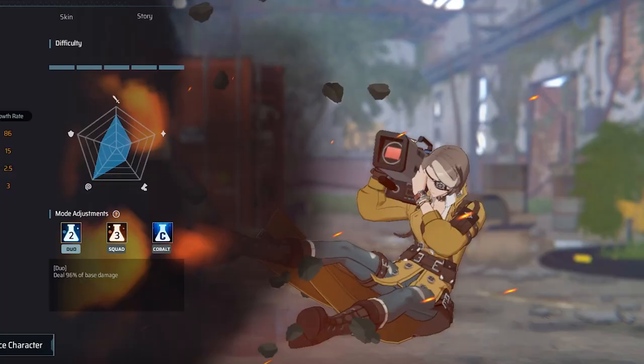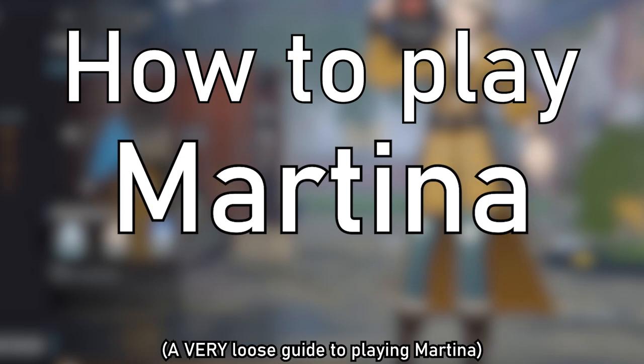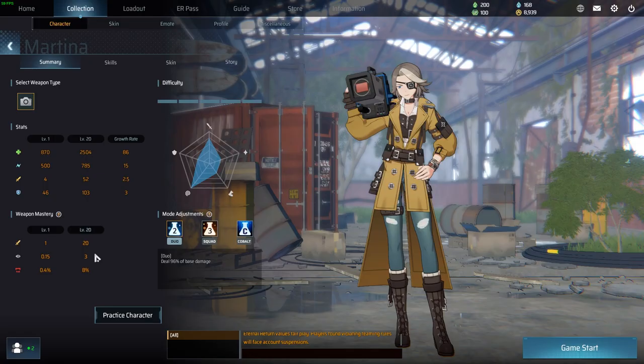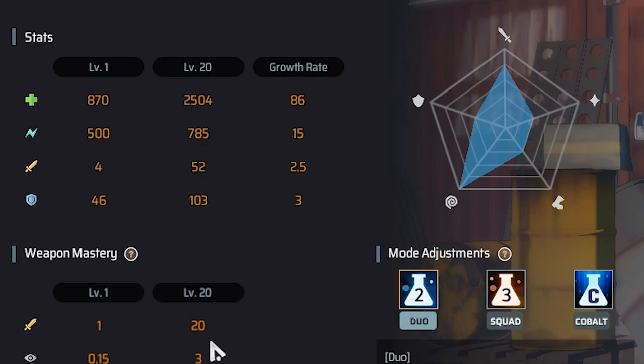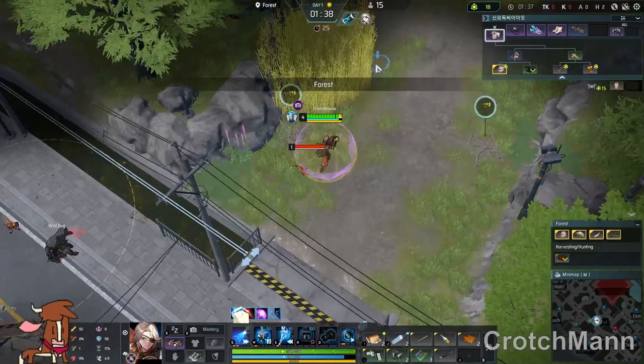Now then, without further ado, let me try and help you figure out how to play Martina. Let's get the boring parts out of the way first — her stats. Martina's base stats start off as such, and this is how much they go up whenever she levels up. She uses a camera for her weapon, and these are the stats that go up for leveling her weapon mastery.